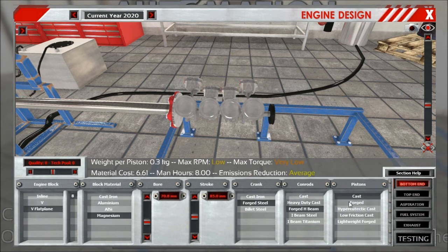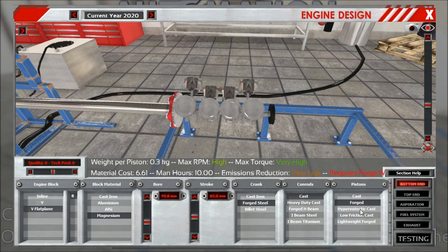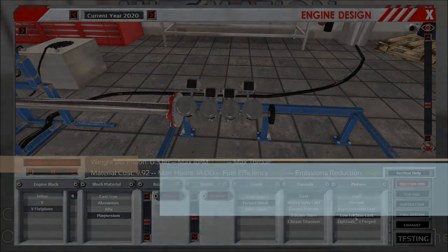As you can also see, the flywheel is actually missing now. Since it's basically part of the drivetrain and not as important within the engine designer itself, we decided not to delete it but to move it to the car designer part, so you'll probably see it there.